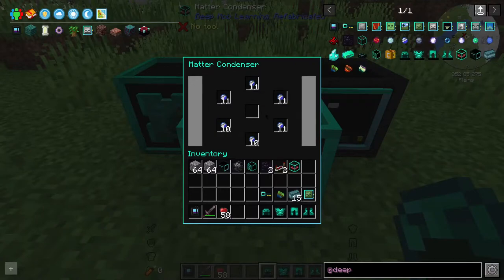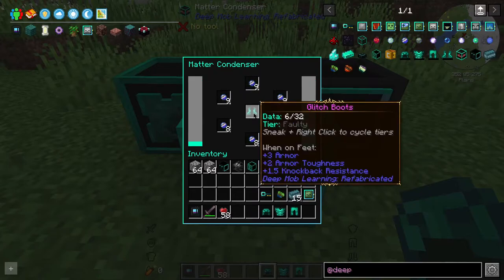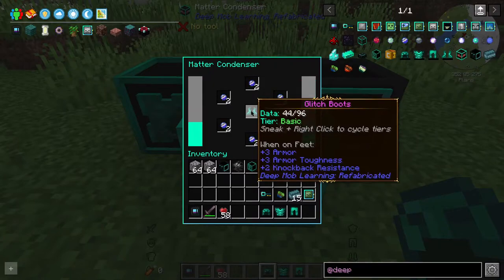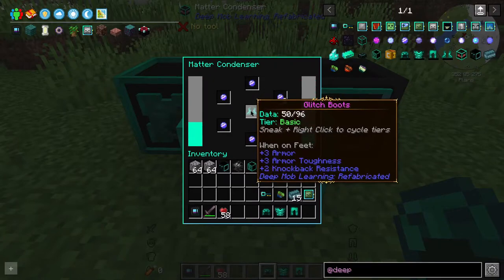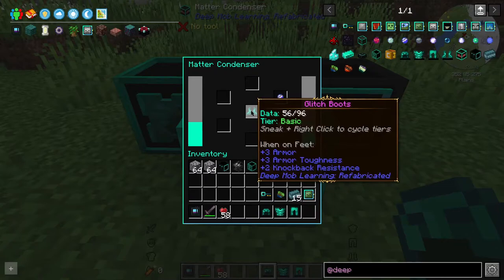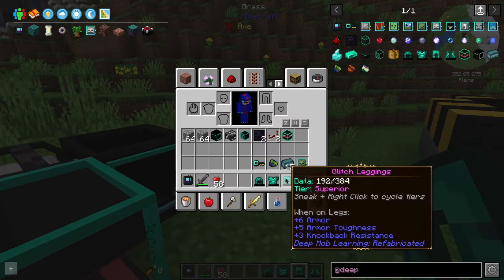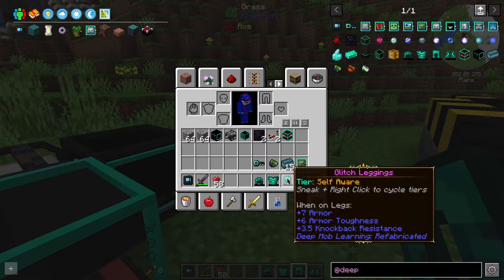Once you've done that to all four pieces you can see it is now at data 0 out of 32 and the tier level is faulty. This is where the matter condenser comes into play. You're going to take one of your armor pieces and put it into the matter condenser. It will now start slowly adding pristine matters onto your armor — once it reaches 32 it goes up to basic, and when you get to 96 it goes up to advanced. After advanced you need to get to 192 for the superior tier, and finally you need 384 to get to the self-aware tier.